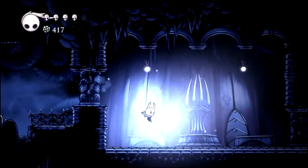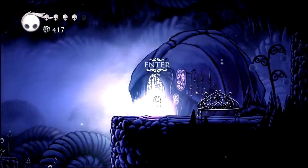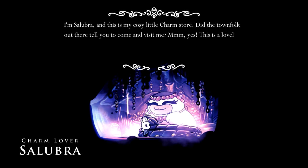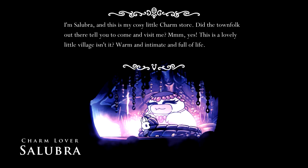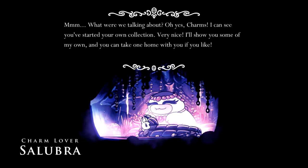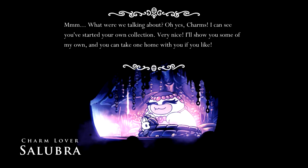I want to head this way. There was the boss here last time I was around, but I can make it up to here now. Who's in here? Hello. Oh, you surprised me. Hello, hello. Come in, sweetling — come in and make yourself at home. I am Salubra, and this is my cozy little charm store. Did the townfolk out there tell you to come and visit me? Yes, this is a lovely little village, isn't it? Warm and intimate and full of life. What were we talking about? Oh yes, charms. I can see you've started your own collection. Very nice. I'll show you some of my own and you can take one home with you if you like.